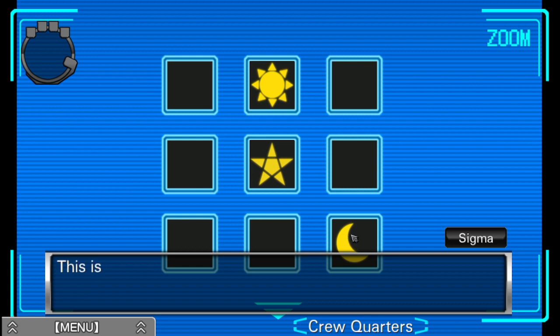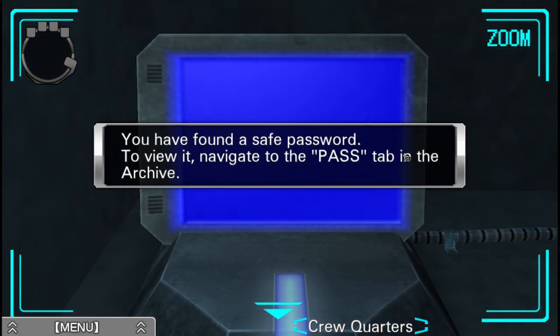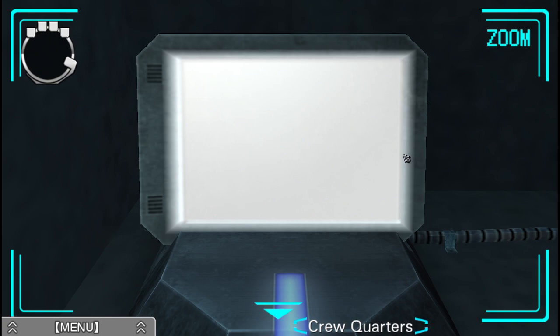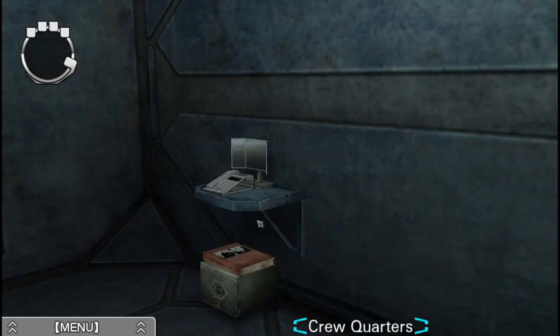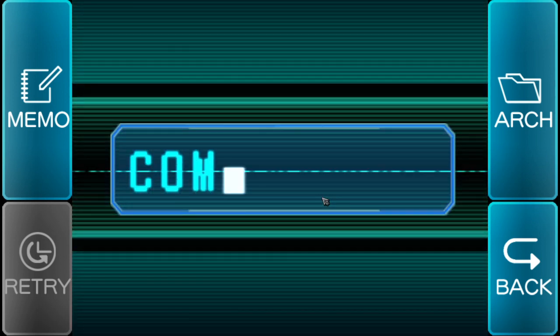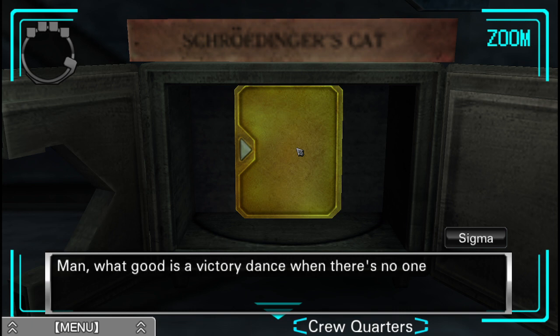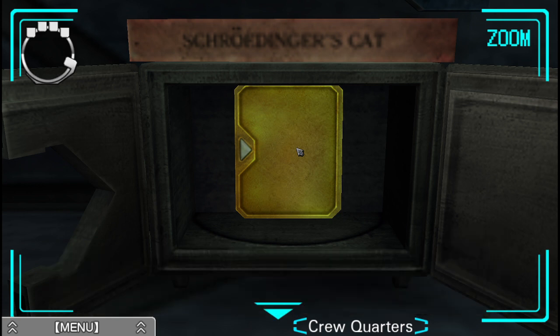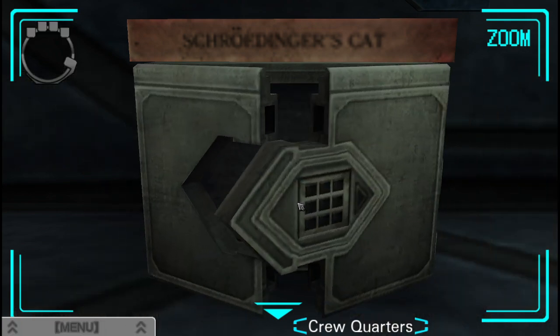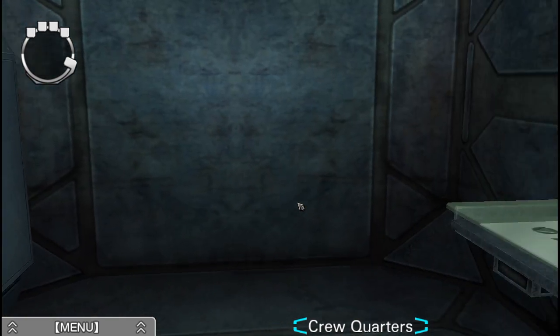Sun, star, moon. This is just like the code we saw in the Emberdex room — it's a different code of course, but it looks really similar. I think this probably opens a safe. I think that's the gold case. Yep, yes, it opened! Man, what good is a victory dance when there's no one there to see it? I'm lonely. Oh well, I'll just have to look inside. But that still gives me this — not the code to get out of the room.